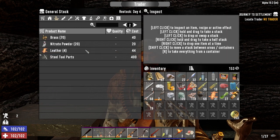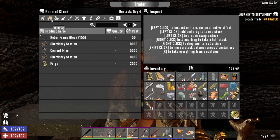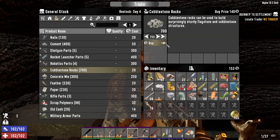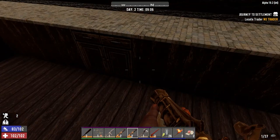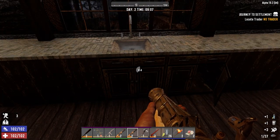Cobblestone rocks might be the buy so we can upgrade our house. I want to try and fight the horde in my house — I don't want to go elsewhere to do it. So how much would that be? 140 — let's just think about that for a second. All right, water and beef rationed. Come on, give me a wrench — that would just top it all off.